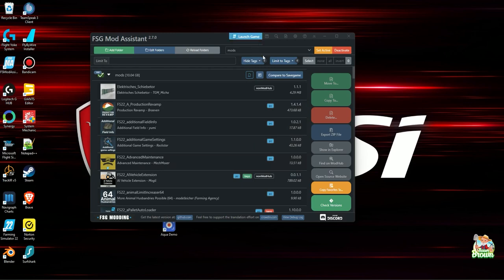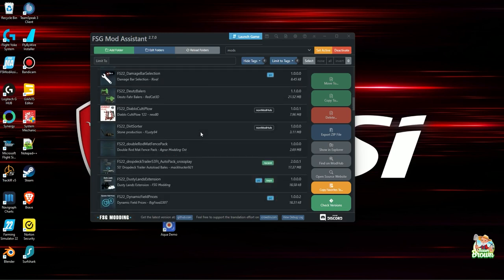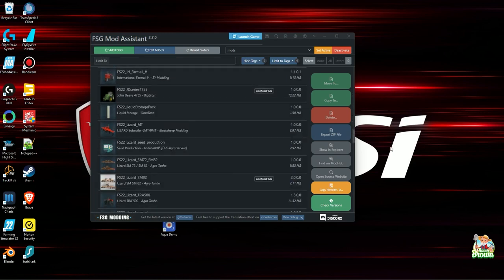So this is FSG Modding — you can see that on the left-hand side. They have a Discord you can go to if you need help. Now I want to let you know how to get this. By now you should be able to make up your mind. Some of you guys have probably been using this for a while — I've been using it about six months. They are on version 2.7 so it's been around for a bit. This is definitely in my top three must-have programs when it comes to Farm Sim.